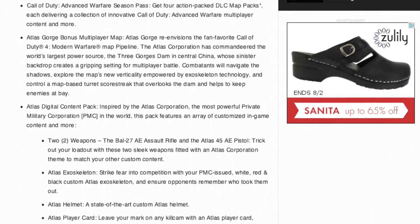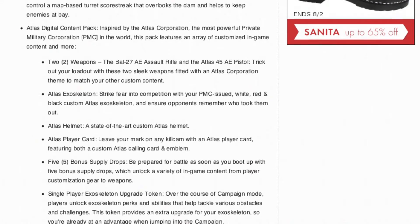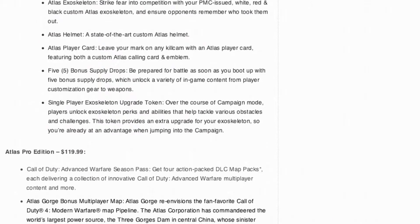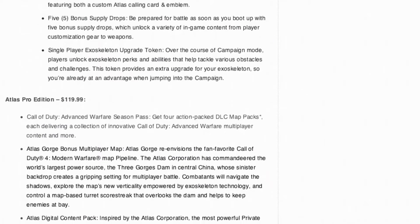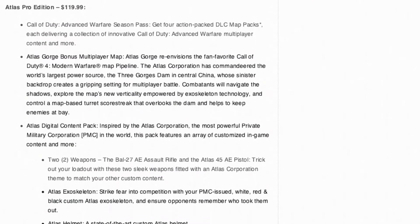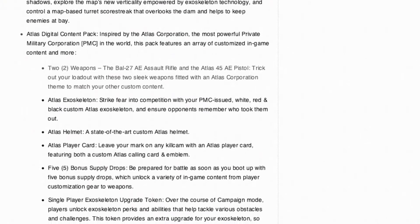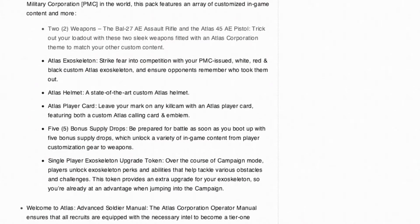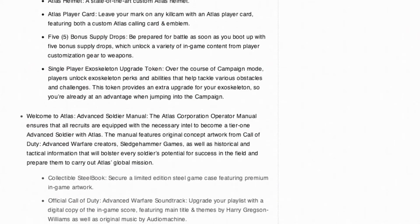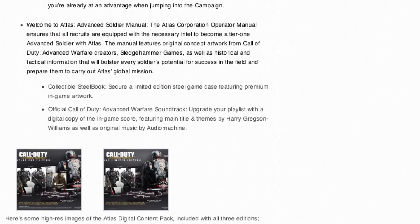Moving along, the next option is the Digital Pro Edition for $99.99. That hundred dollar purchase will get you everything included in the Atlas Limited Edition, plus the season pass. So if you're not a fan of discs or you want to go disc-less on Xbox One, this is the option for you. You actually save a good deal of money because the season pass is a $50 purchase separately, so really you're saving $10 on the season pass, plus savings on all four DLC packs.